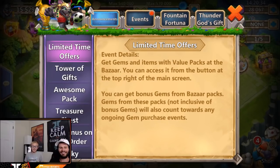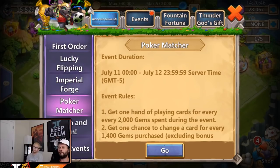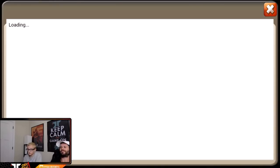Hey guys, it's JT and Bobby back here with another video. Today we're going to be doing the events. We got treasure chest, lucky flip, imperial forge, poker matcher, and smash and win. Which one are you going to start off with first? I'm probably going to go top to bottom. Treasure chest to start, baby!